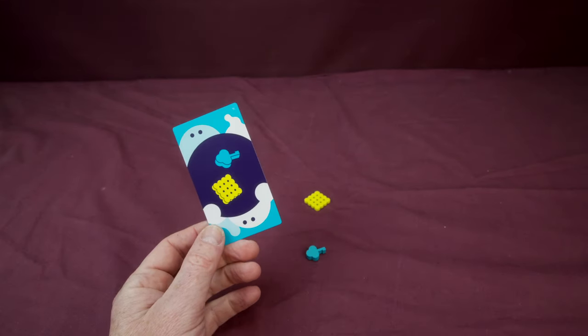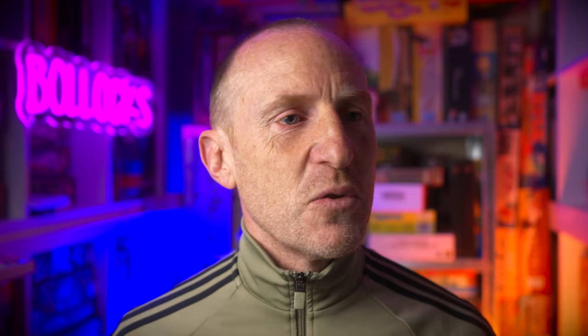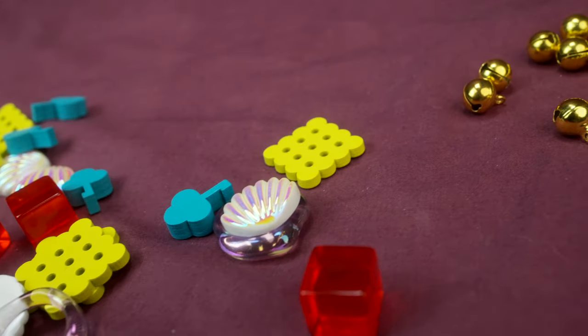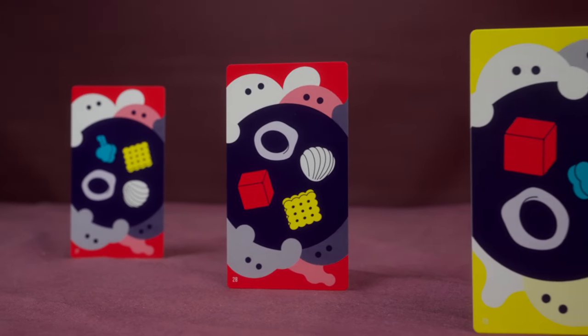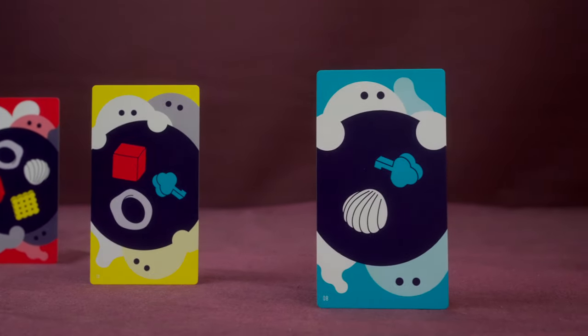If you drop any other token, you've messed up. If you're the first to grab the ghost, you take a bell and put it in your hand. If you drop any bells on subsequent turns, you lose those points. Once a player has got five bells in their hand they win Dro Polter. The thing we like about this game is it's so simple — you're just trying to drop specific tokens from your hand as shown on the card. It's a dexterity game with a nice timing mechanism, and you don't need a PhD to enjoy it.